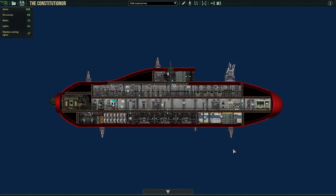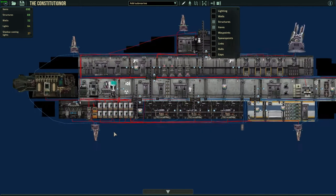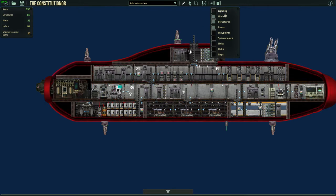I did the cable management a bit better, as you can see. Pretty much all wires are in the walls. Maybe that doesn't look that nice, but at least I'm not putting them across the submarine.